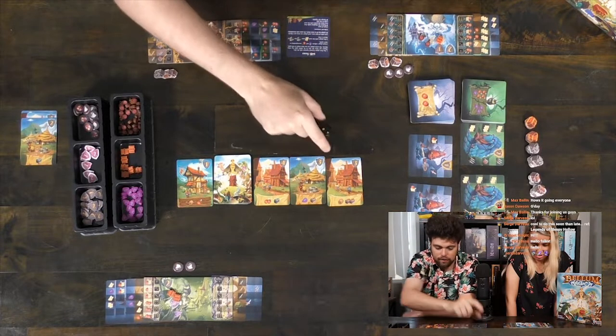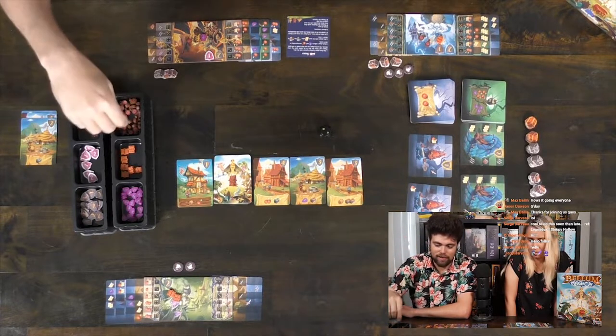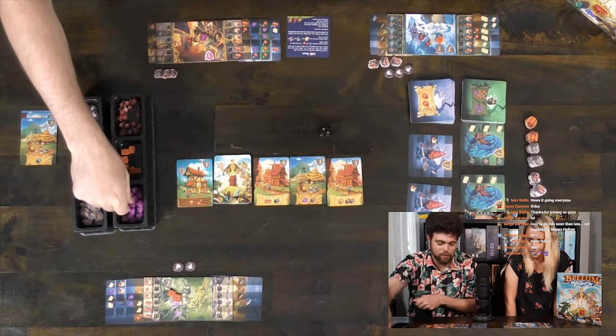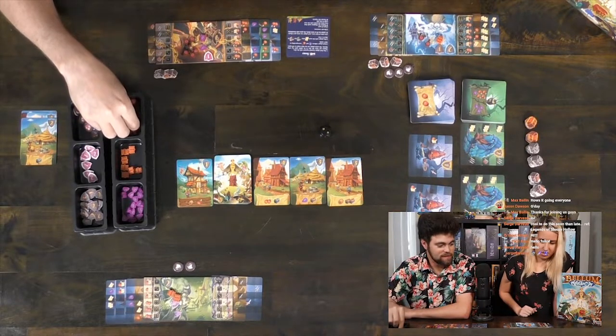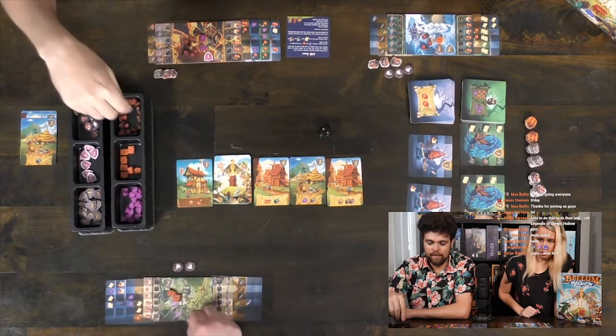A two. I'll take it — that gives me even better. So this is going to net me five resources and a rune. What is it, two? I just get one food. I get two food, a rune, and I have two maps. I have three maps.